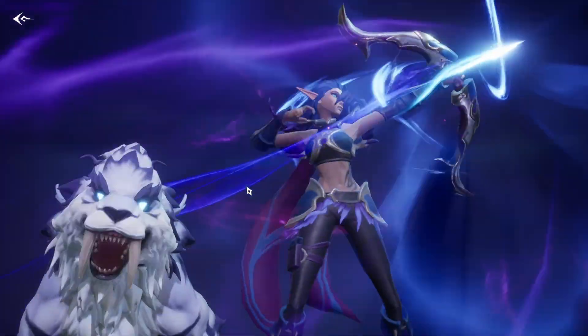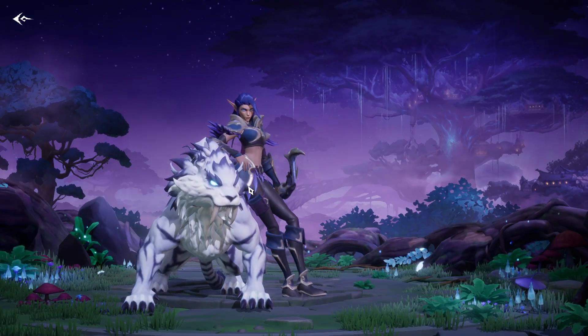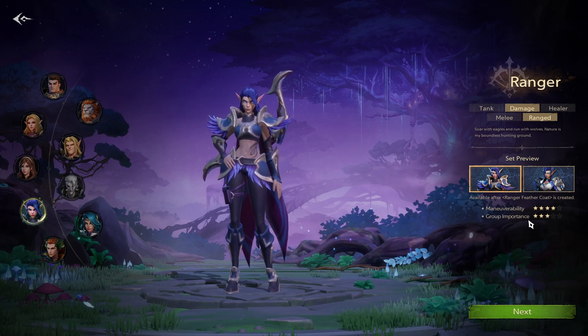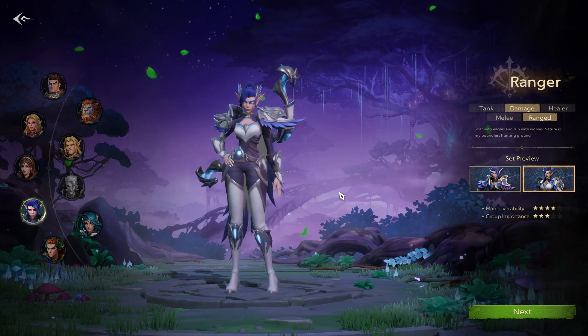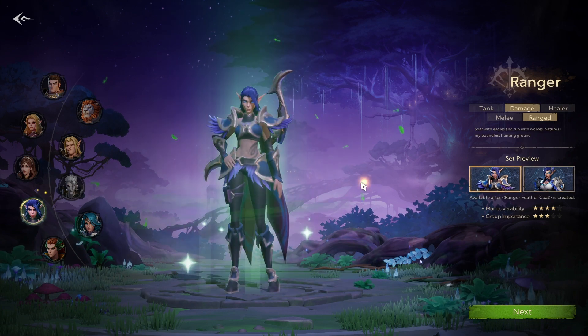Next up is your ranger — a damage dealer and ranged DPS. Group importance is 3 out of 5 stars, so DPS tends to be swappable. We saw the mage with 3 stars as well. Movement is 4 out of 5, so it seems like you'll be able to do some kiting or moving around and shooting. Some specs might benefit from staying in place, but we'll find out. The gear sets look awesome — I think this looks the best out of the ones we've seen so far.